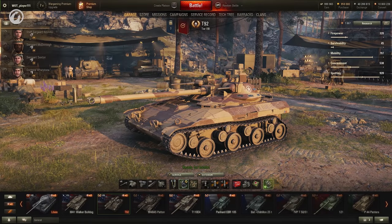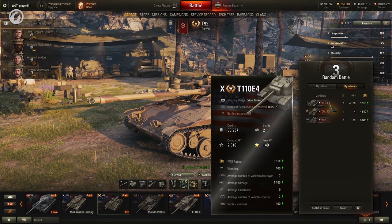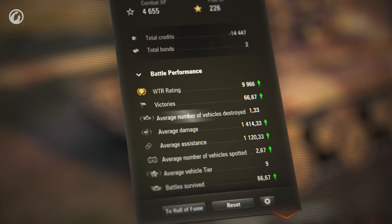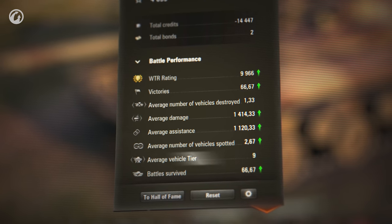The updated Session Statistics will be added to the Common Test. It will allow you to track more stats and generally become more convenient to use. Win Percentage, average number of spotted and destroyed enemy vehicles, survival rate, and average vehicle tier stats will be added.